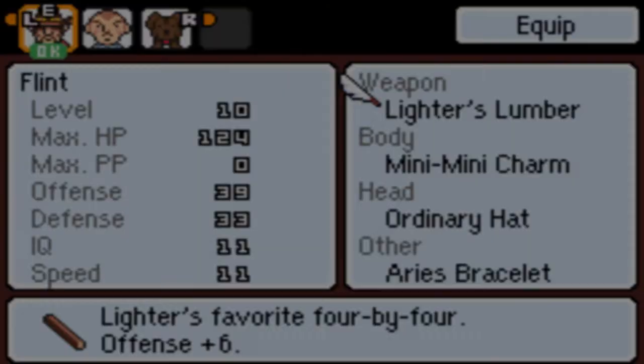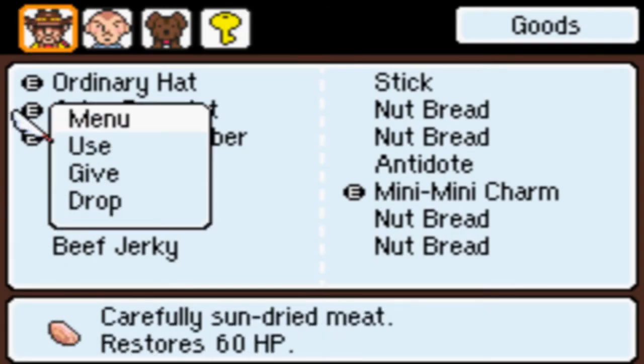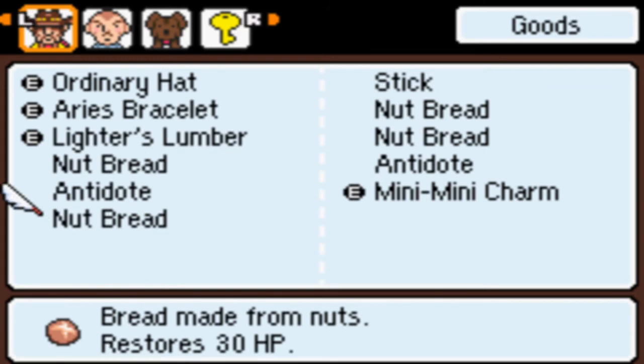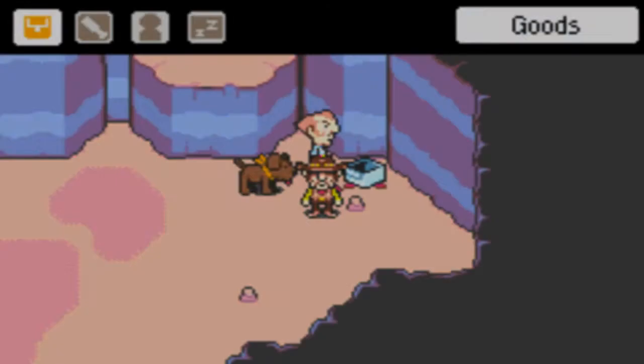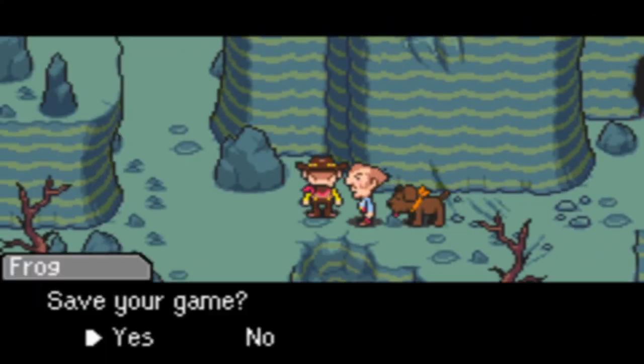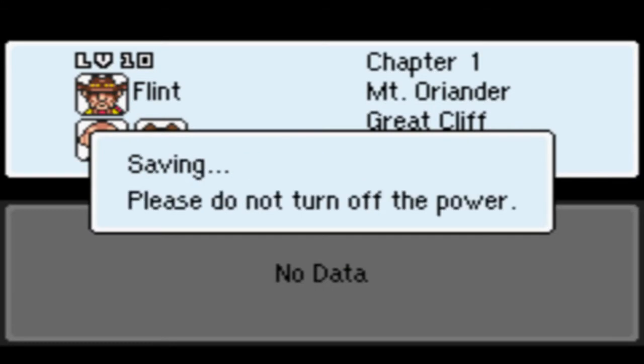Alrighty, so now that we have all that, let's get our goods out and start spreading them around. Beef jerky, which heals 60 HP, which is very nice. Get some nut bread to Duster there. Alright, we should be alright. Let's continue on, shall we? But let's save first, because saving is very important.